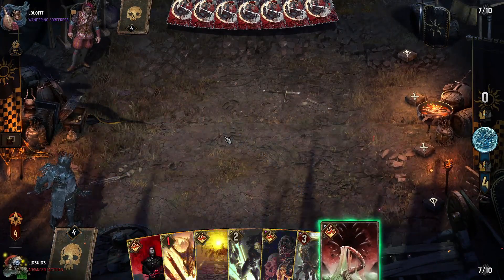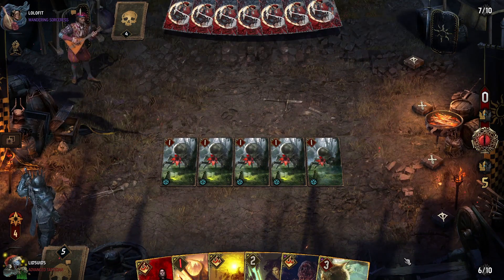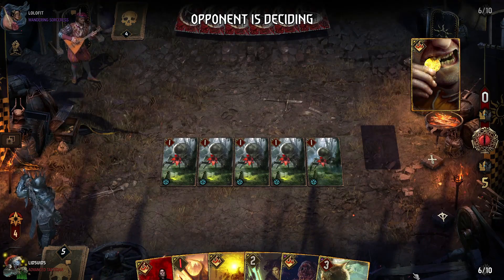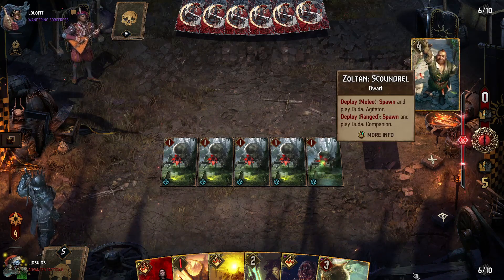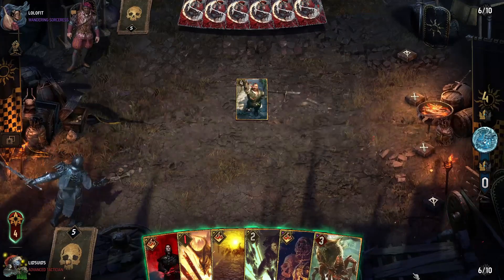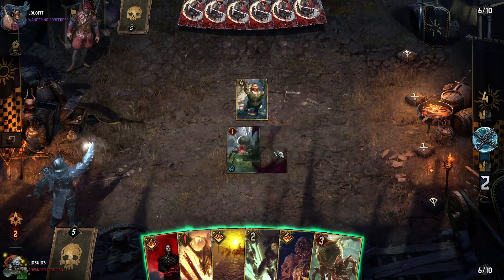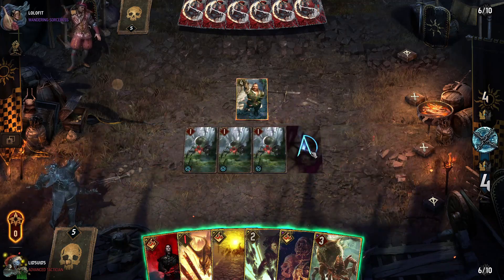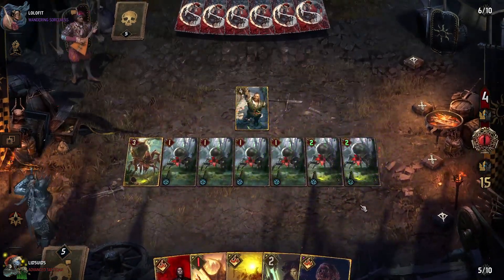Now we begin round three with Arraka's Nest — that would have been the other card we'd have considered using in round two as a throwaway, but we didn't have many ways to spawn in additional units. Then it's Bribery, with which they get Zoltan — they go melee row to destroy our drones. We do still have leader ability charges for more drones, so let's use all of them and then combine that with the Arraka's Behemoth to spawn in more and boost them all.